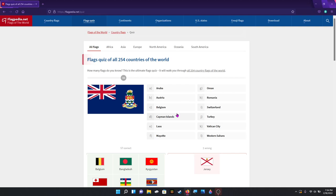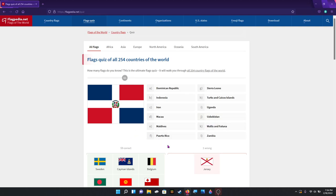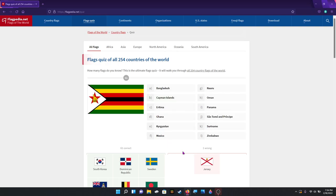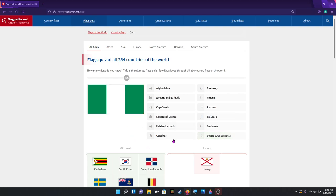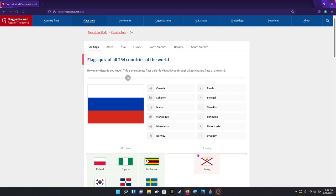And that is actually it. Sweden. Dominican Republic now. I think — there it is — South Korea. Zimbabwe. Nigeria. I think this is — oh, it's Poland, forgot it's reversed — then Monaco, Russia.